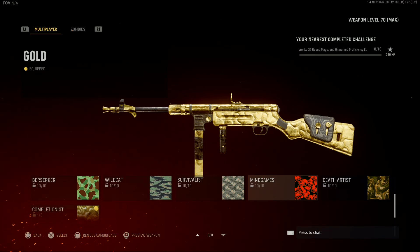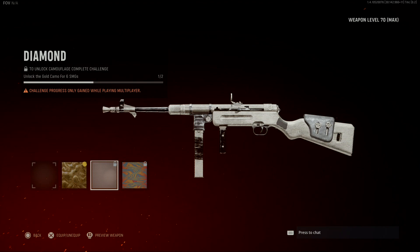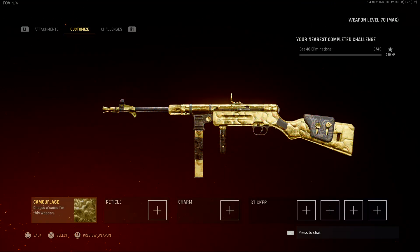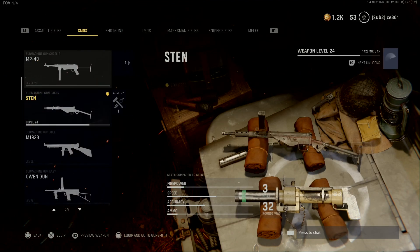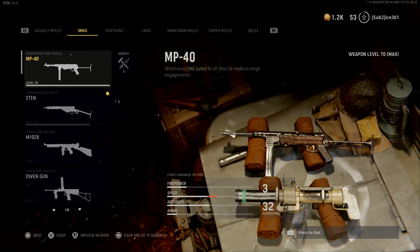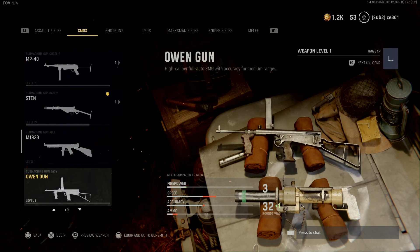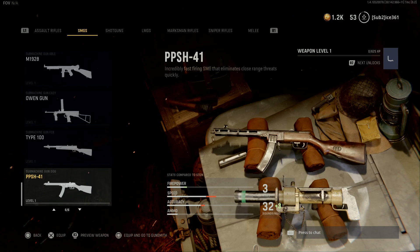I only have gold on my MP40 right now, but I'm obviously going to get diamond and atomic — I'm grinding for atomic and live streaming the whole way through if you want to watch. So now I'm going to tell you the best SMGs to use. We have 6 SMGs in Call of Duty Vanguard: the MP40, the Sten, the M19, the Owen, the Type 100, and the PPSH.